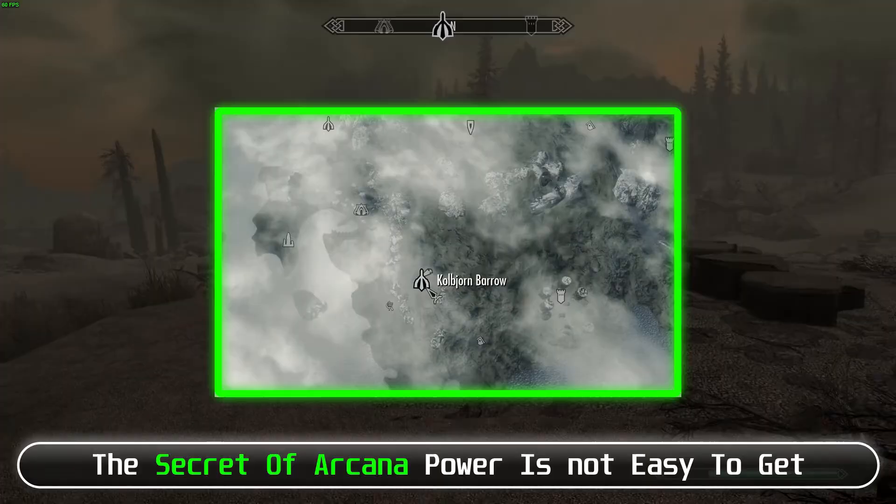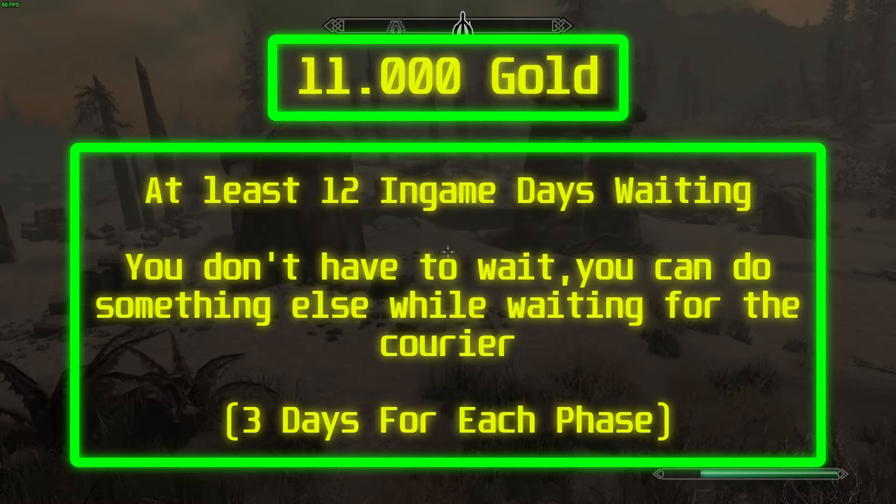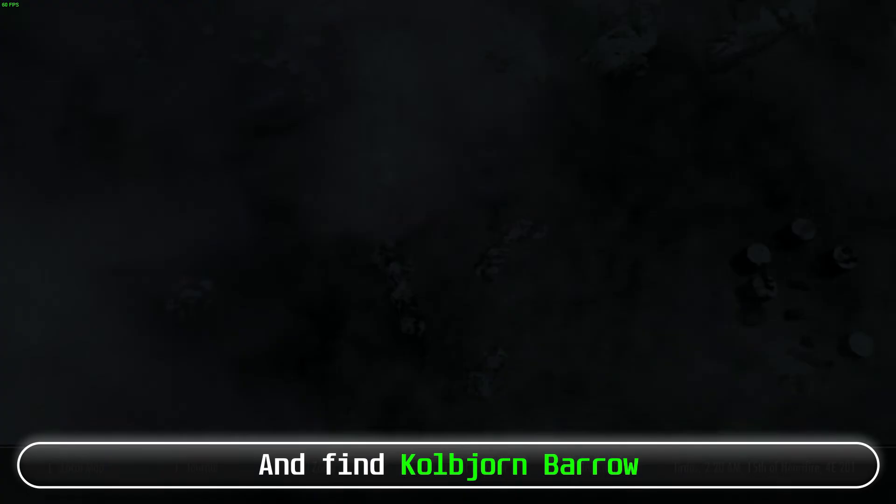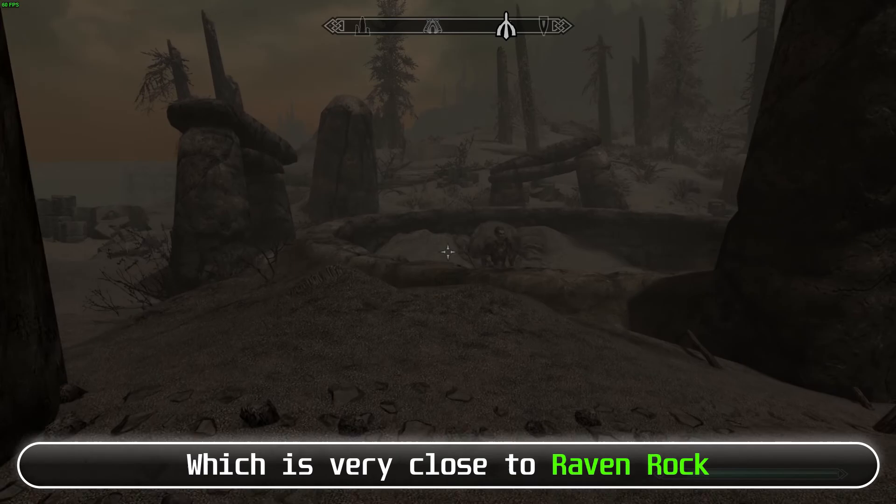The Secret of Arcana power isn't easy to get. To get it, you need 11,000 gold and at least 12 in-game days of waiting. First, you need to be on Solstheim and find Kolbjorn Barrow, which is very close to Raven Rock. Then talk with Ralis Sedarys and give him 1,000 gold.